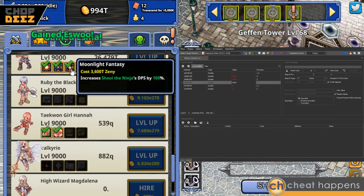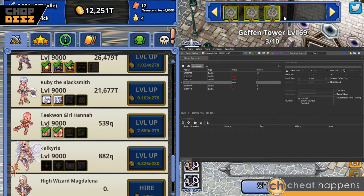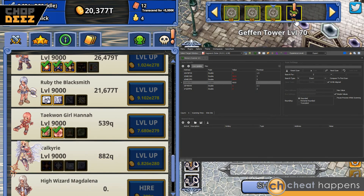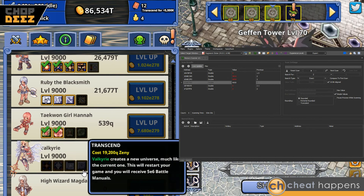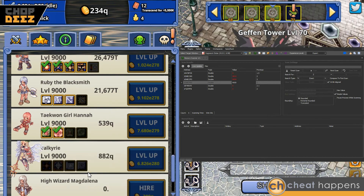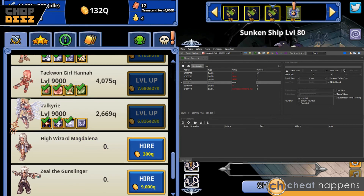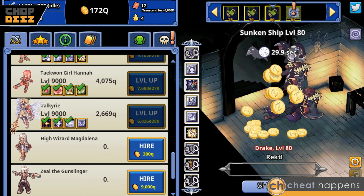We have them. Let's go ahead and get some more skills on the highest damage dealing character before the valkyrie, and we'll just try to blow through some levels. We need to get up to 19,200q, and now we're ready to transcend — so I'm going to remove Cosmos from the screen.